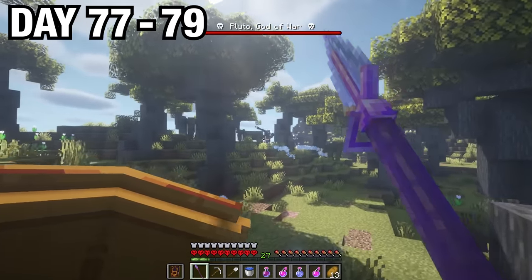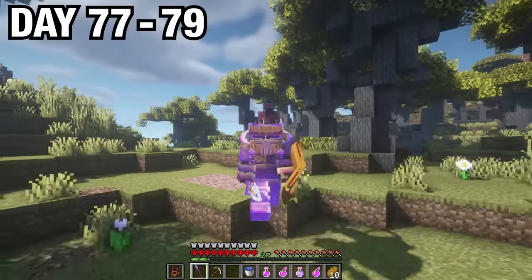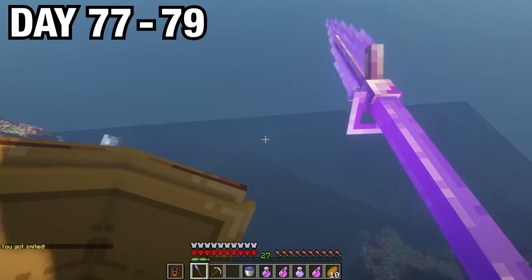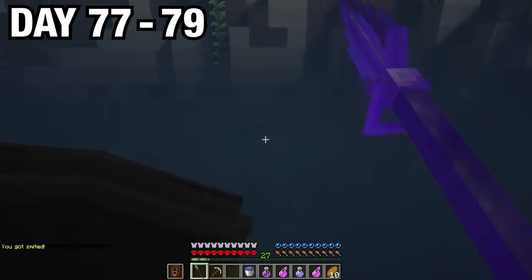What the heck? Who was that? Oh god, I need to run. I didn't know what this guy was so I decided to just run away, but I didn't know where to go. I tried jumping off and got smited mid-air and launched into the water. Luckily I landed safely — that was a really close call.